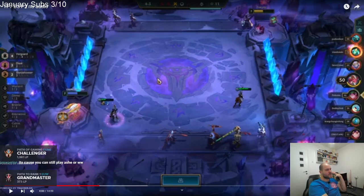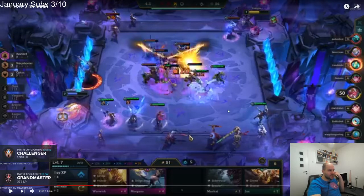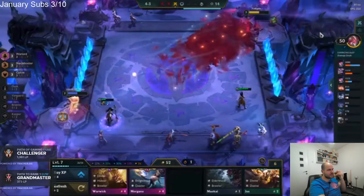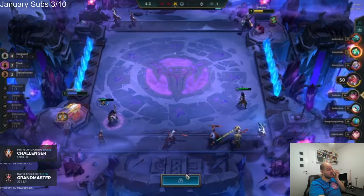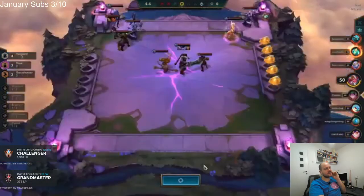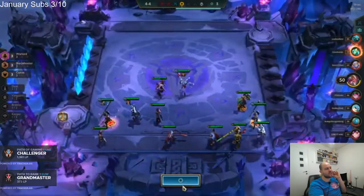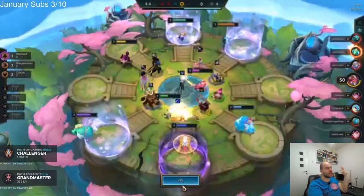So it costs you absolutely nothing — the Warwick is completely free. Warwick and Morgana are completely free instead of putting gold into levels that do nothing. Then after Carousel, maybe two more rounds, you level up to eight and roll down. You want to leave more options open. By not buying the Warwick you're just shutting the door on Hunters. At least have two options in mind, and based on what you two-star — Ashe, Jhin, or Riven — you pivot into a particular comp.